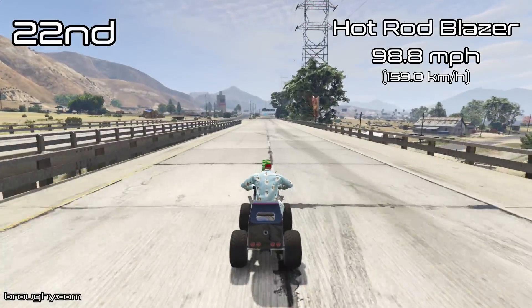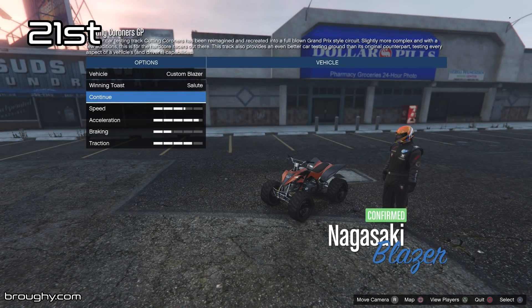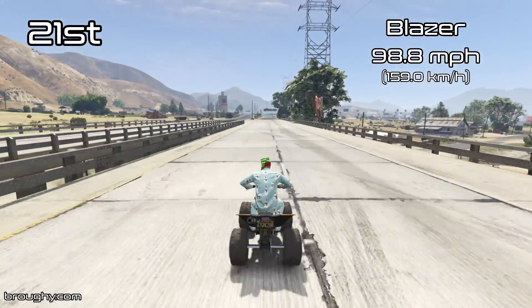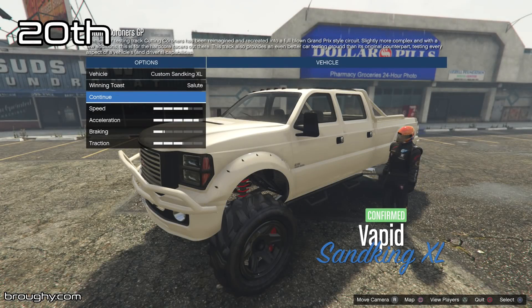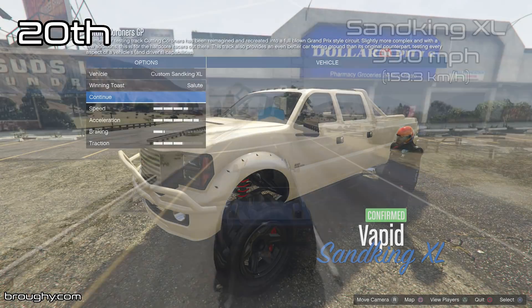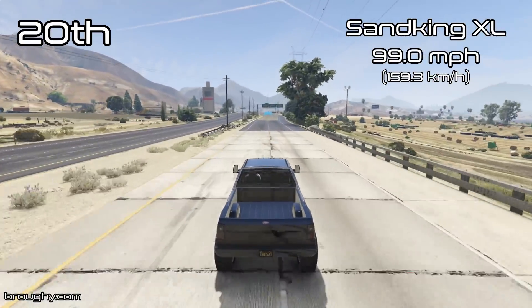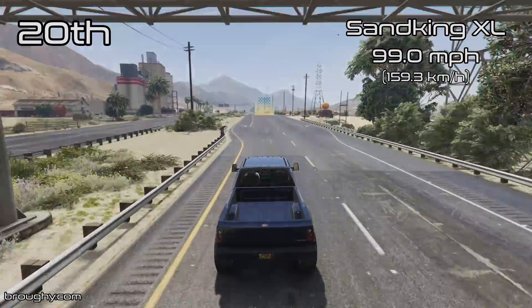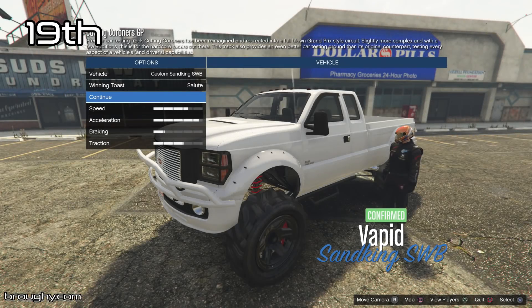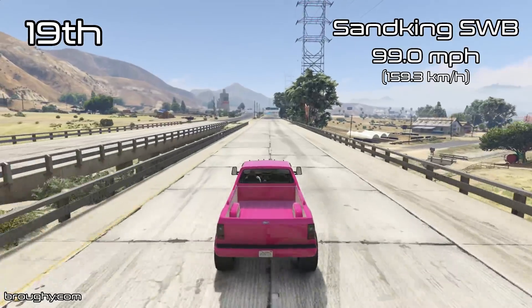We've got the Hot Rod Blazer, which is exactly the same as the regular Blazer for top speed, in 22nd place. Also to point out that when vehicles share the exact same top speed, the vehicle that has the better lap time is the one given the higher place. So here with the Sand King XL, it has the same top speed as the Sand King short wheelbase version, but the SWB gets 19th position because it has a better lap time.